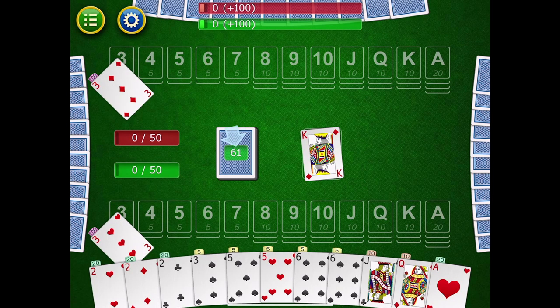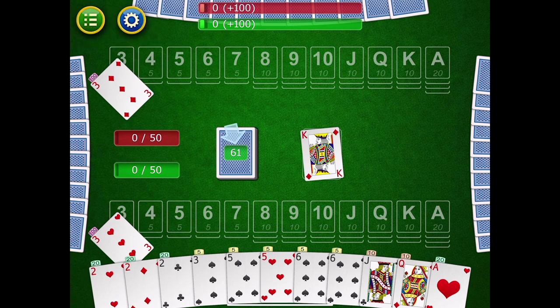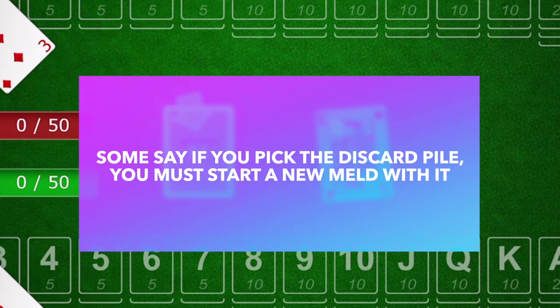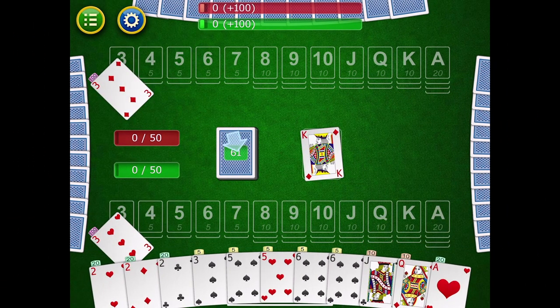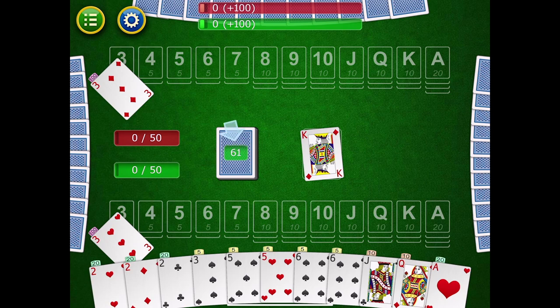I've also played variations where, when you get to the end of the draw pile and nobody has gone out, instead of reshuffling the discard pile, some people call the round over. I've also seen variations where you're not allowed to pick up from the discard pile to add to an already existing meld — if you pick up, you must start a new meld, and that new meld can have no wilds. This makes it much harder to pick up the discard pile, and what usually happens is that the pile builds quickly and nobody picks it up.